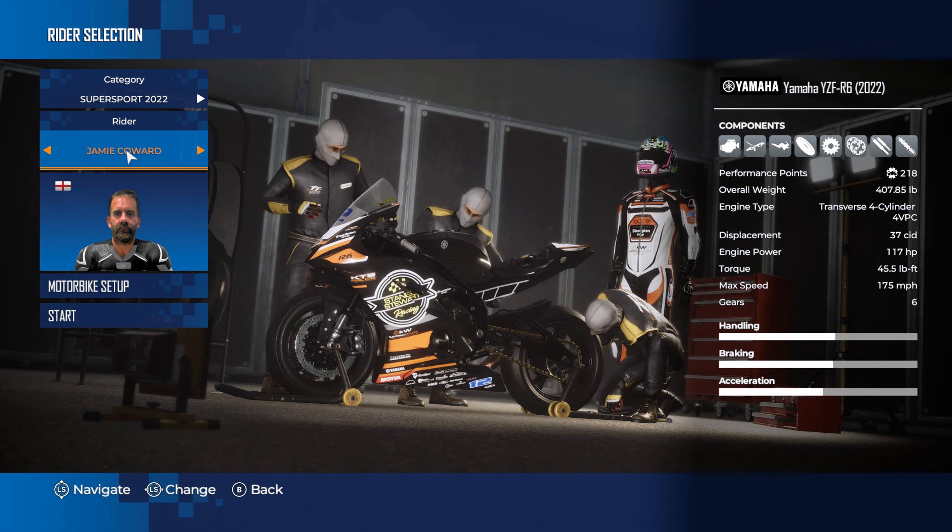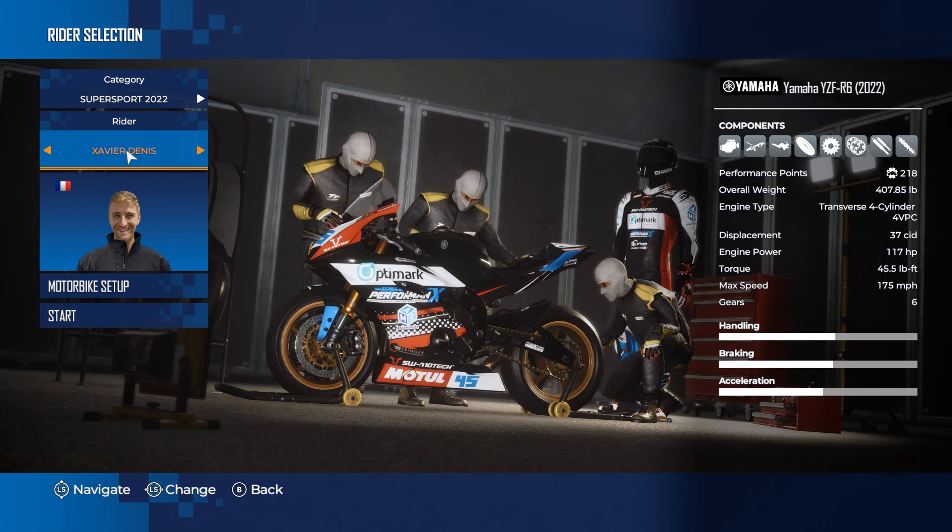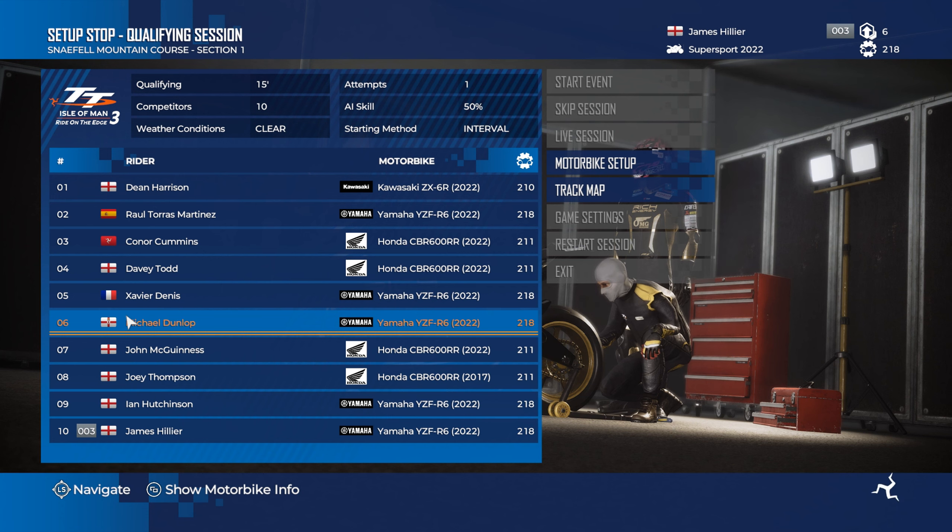I'm going to choose a rider. Because it's a custom event it's not part of your career, so you can choose a different rider and hence a different bike. Who should we go with this time? James Hillier — what's he got? He's got a Joule Yamaha. This is a qualifying session.